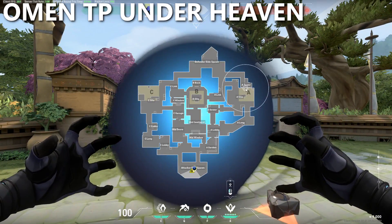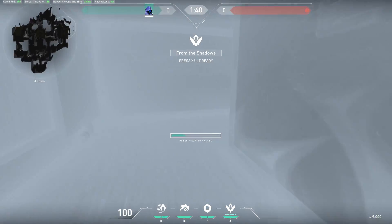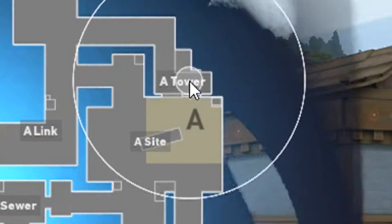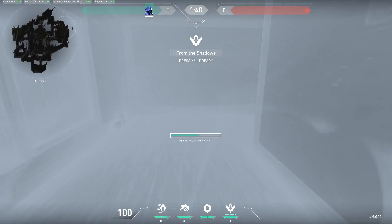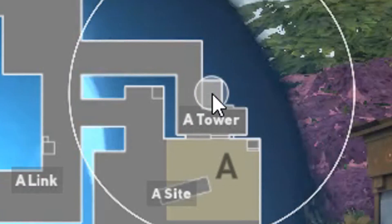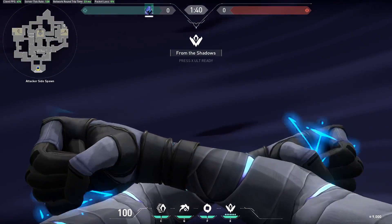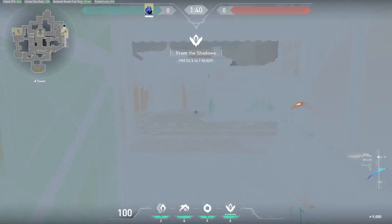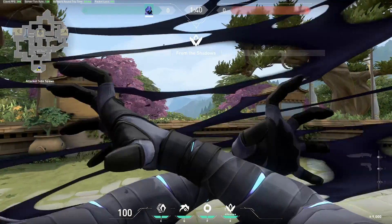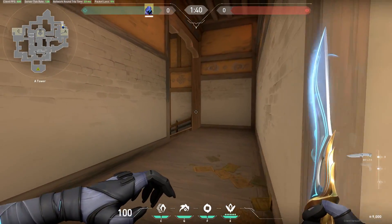With Omen only becoming more popular, here's a quick tip for Omen on Haven that a lot of new Omen players don't know about. When you're ulting as Omen, you can click on where it says 'A Tower' to teleport to heaven on A site. But what a lot of people don't know is that if you click the box right above where it says 'A Tower,' you can actually teleport to hell instead. Heaven is a very common teleport spot, so it's the first place people will check — and there's no audio difference between Omen teleporting in hell versus in heaven.